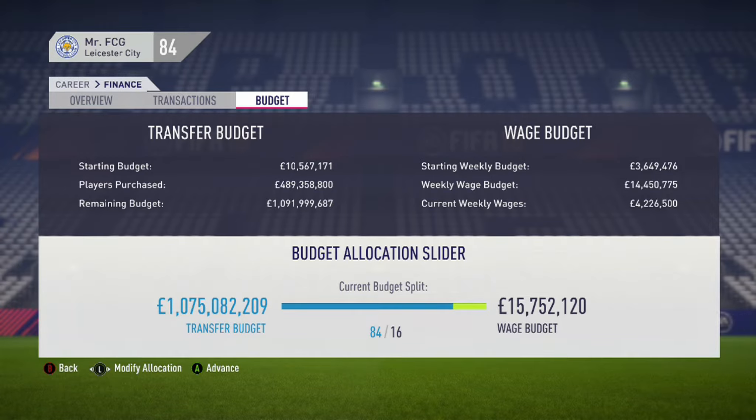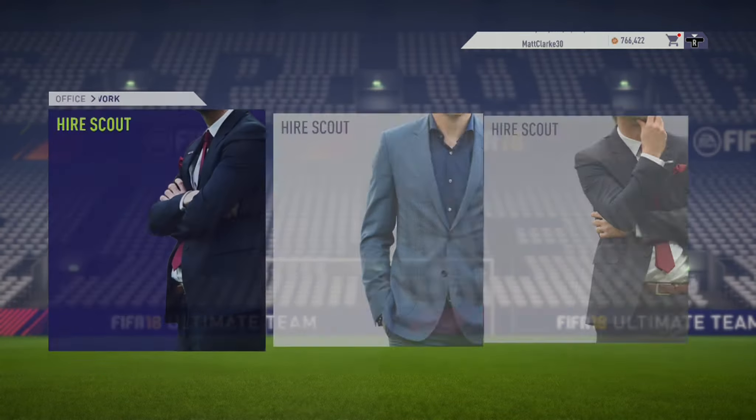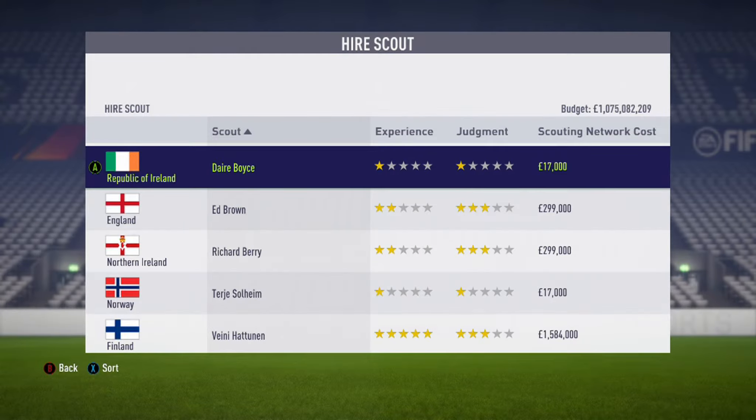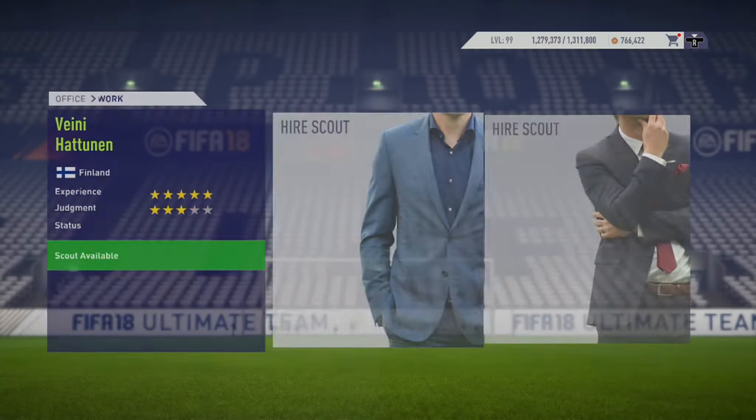The reason for needing so much budget is you're going to go into your Youth Staff screen, hire a scout, and go for the most expensive scout available. Then if he's not a five-star five-star, simply fire him. You're spending money pretty much just throwing it away, hence the reason for needing such a big budget.